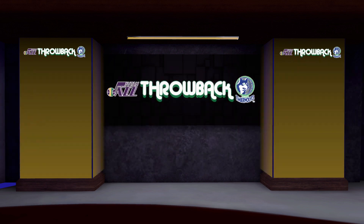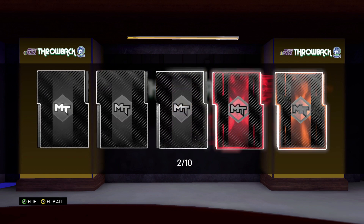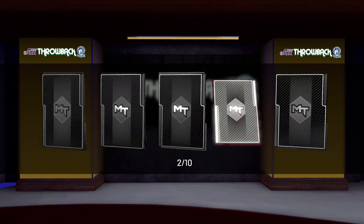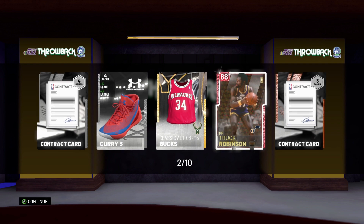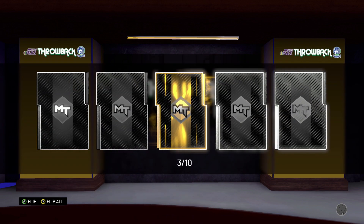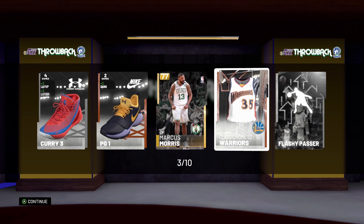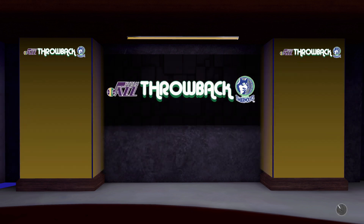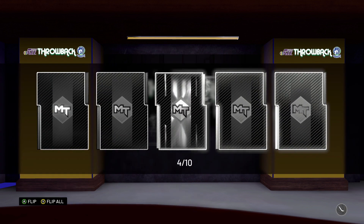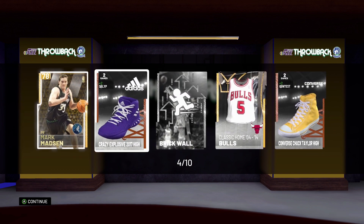Continue. Another Ruby! Give me John Stockton. Truck Robinson. This dude's name is Truck. We're going to get three Rubies in a row? Marcus Morris. Okay. Come on, give me an Amethyst. Mark Madsen. Come on.